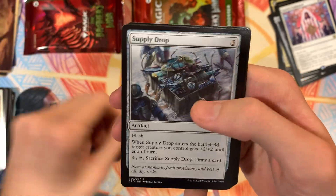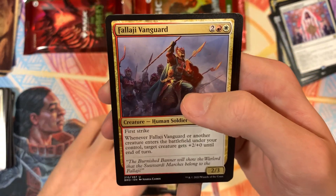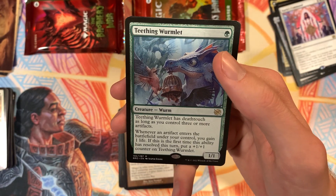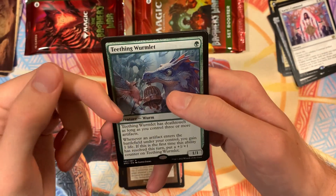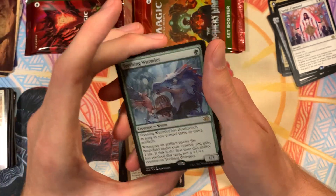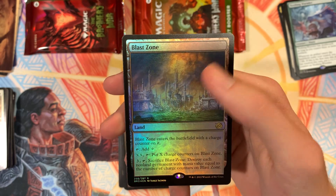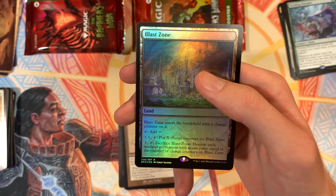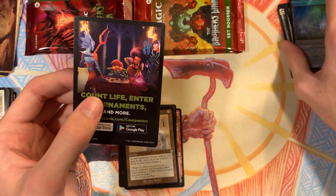Art card and Plains. Conscripted Infantry, Supply Drop, Combat Courier, Nauru Paul Bearer, Yoshin Frontliner, Third Path Iconoclast, Falaji Vanguard, Millstone, Ivory Tower, Teething Wormlet — it's got Death Touch as long as you control three or more artifacts, and whenever an artifact enters the battlefield under your control you gain one life, and if it's the first time this ability resolved this turn, you put a 1-1 counter on it. It has the same energy as that Pack Puppy from Innistrad Midnight Hunt or Crimson Vow. And we've got a Holo Blast Zone — it enters with a Charge Counter. You can tap to add colorless, pay X twice and tap it to put X Charge Counters on Blast Zone, or pay three and tap it to sacrifice Blast Zone and destroy each non-land permanent with mana value equal to the number of Charge Counters on it. Then we got a Thopter token.